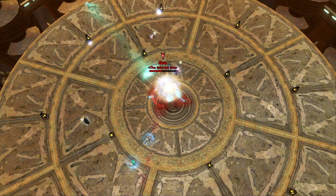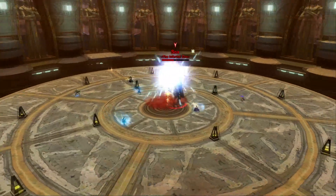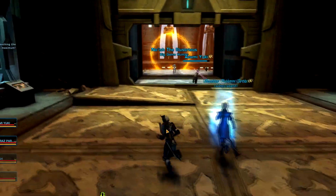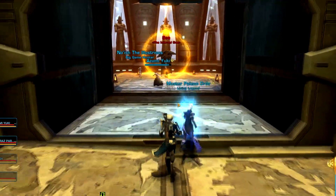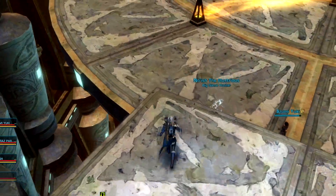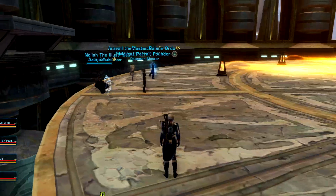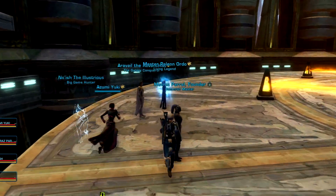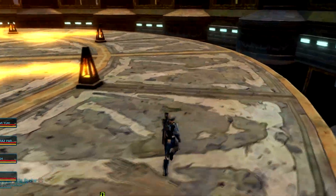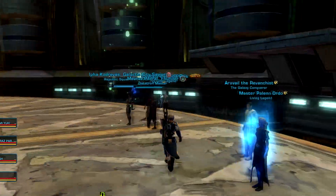Once you finish the council fight and start running forward through that hallway, be careful not to run too far forward or you will accidentally start the fight. Most teams will tell you to jump down the little ledge onto the circular platform that SOA is on, but not to walk forward any closer to the boss. Unfortunately, there is a nasty bug that sometimes starts the fight if any player jumps down onto the round circle platform. If you want to avoid this, stay up on the smaller ledge until you're ready to start.